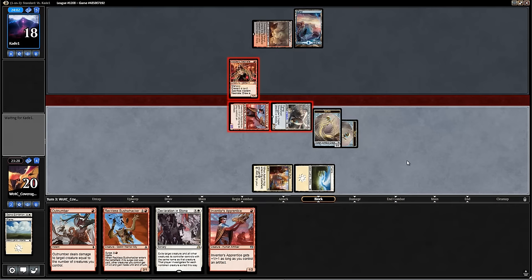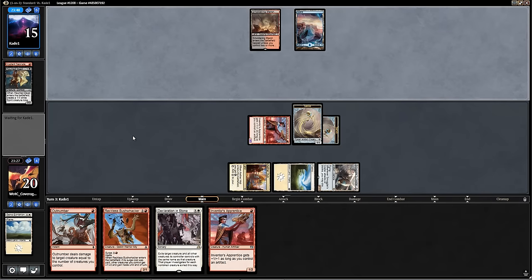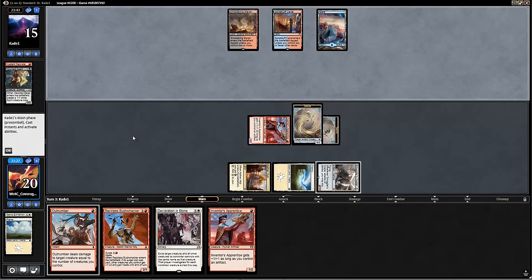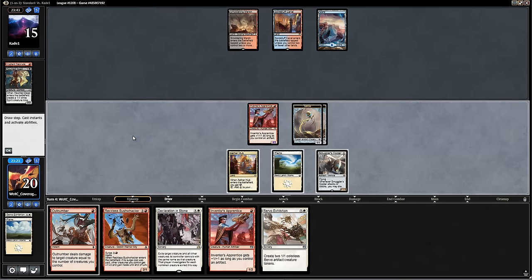Looks like the opponent is going to block with their Neonate and rummage with it. Ah, Haunted Dead — okay, so there were a few decks at the Pro Tour that played more of a Reanimator style. Would not be surprised to see Prized Amalgams from the opponent. This could be one of the more fun decks. I think the Zombie deck or the Reanimate deck is quite nice. Makis went 9-0-1 with this deck.